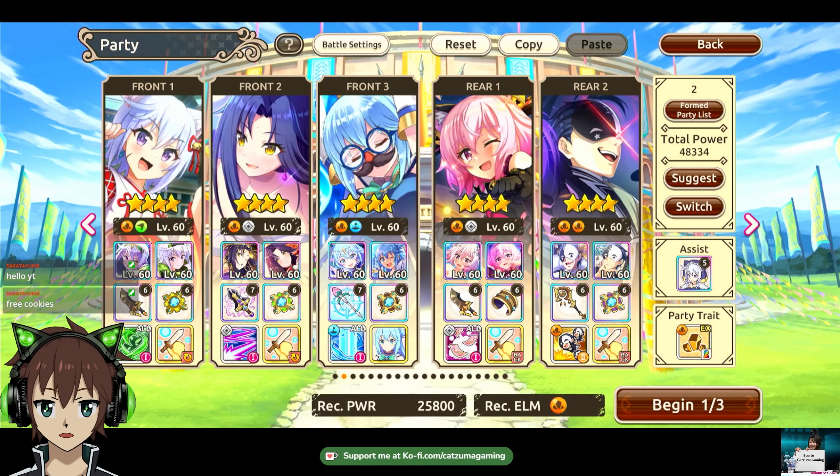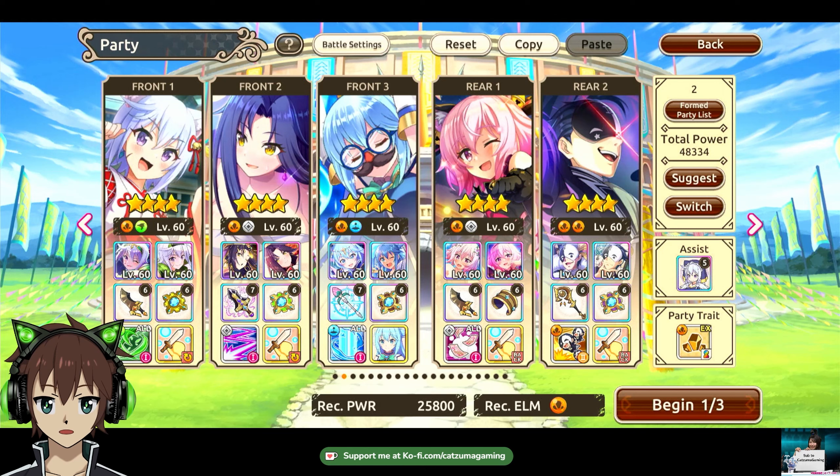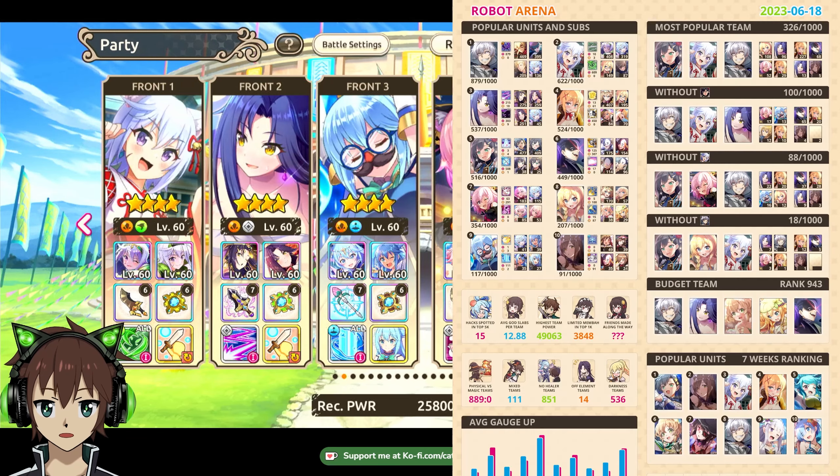For this guide I already have the team I'm going to use, but I want to show you something really interesting. Back in JP, we had a guy called Deto who made beautiful image graphs for each arena where we could track different stuff — like the different rankings of each member in the Discord, what units people used, and things like that. It was really cool. Sadly he quit the game and stopped making those at one point.